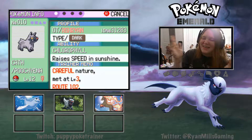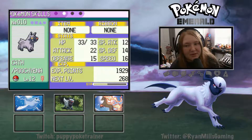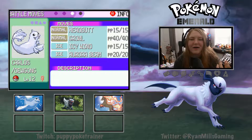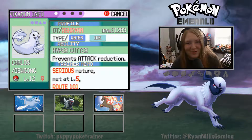We have Timestamp Cath, the Poochyena, with the Chlorophyll ability which raises her speed in sunshine. She's got the moves Tackle, Howl, and Sand Attack. Next up it's Carlos, our starter Dugong, with Headbutt, Growl, Icy Wind, and Aurora Beam with the Hyper Cutter ability.